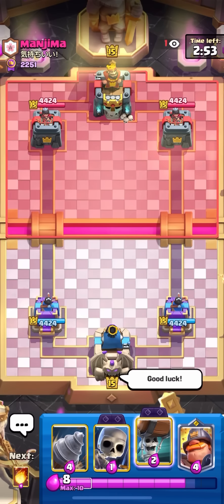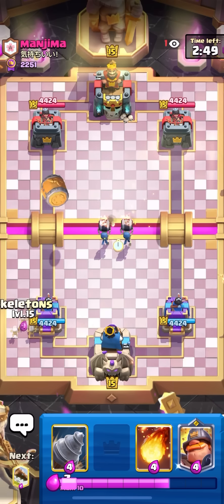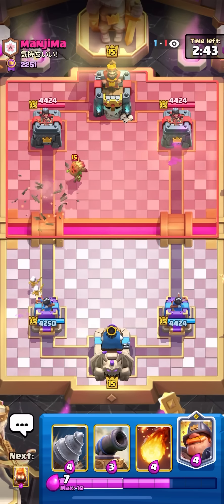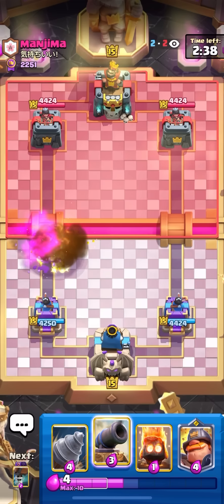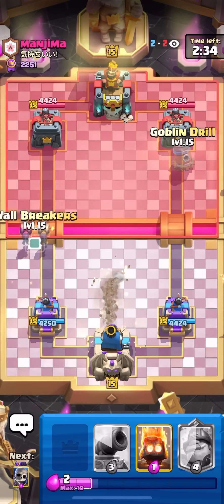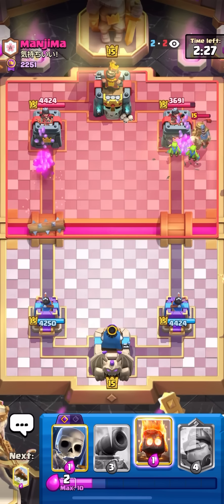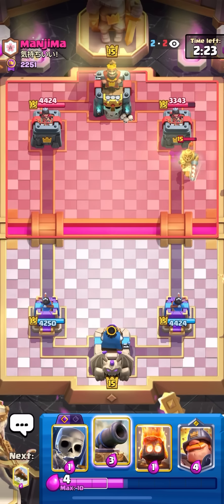What's going on guys, today I'm going to be playing some goblin drill on top ladder. I'm playing this really fast cycle mighty miner deck — mighty miner makes it so fun because you can spam so much goblin drill. The deck is like two-point-something cycle. One downside is you don't have a lot of air cards — only a fireball and a fire spirit — so lava hound and balloon cycle are kind of impossible matchups, but any other matchup is either good or at least winnable.